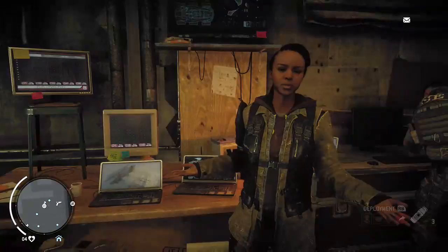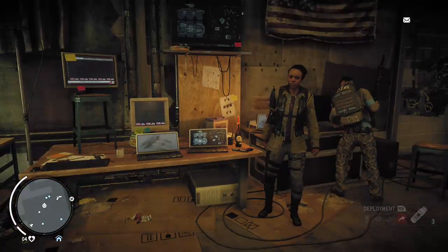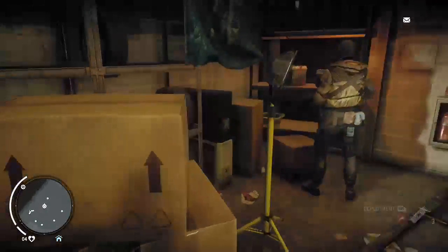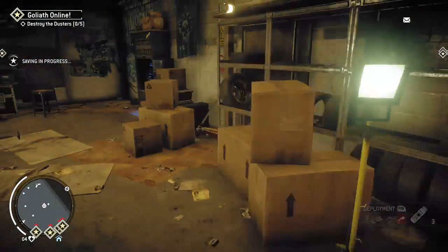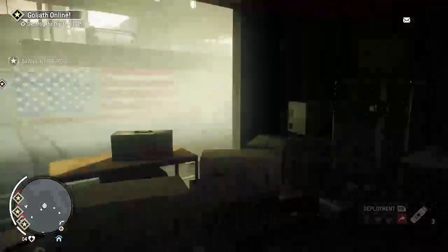From here I'll back you up — be a good way to test the systems. Oh hell yeah! Careful with her please. I'm sending the launcher locations to your phone and bringing the Goliath online. Now I've programmed the Goliath to follow your phone signal — I've got control of the turret. Oh hell yeah!